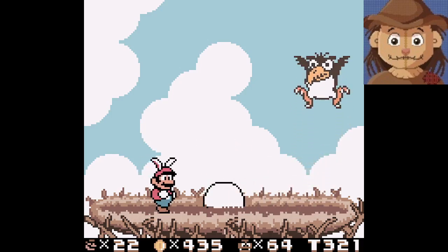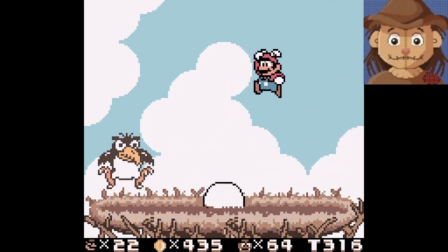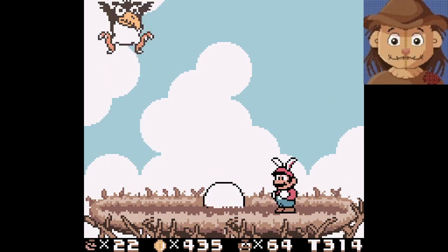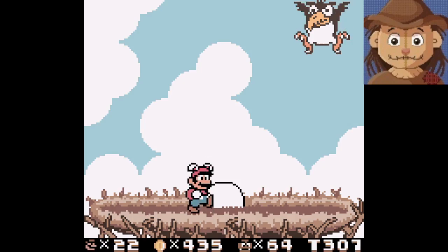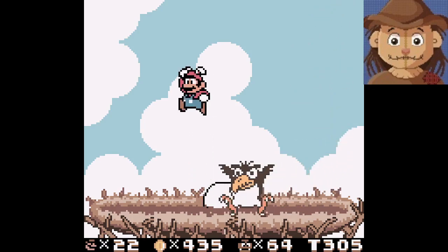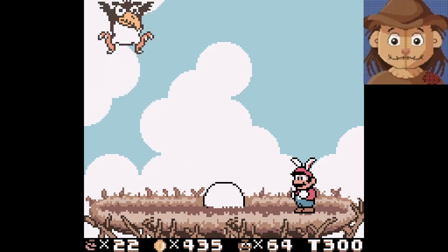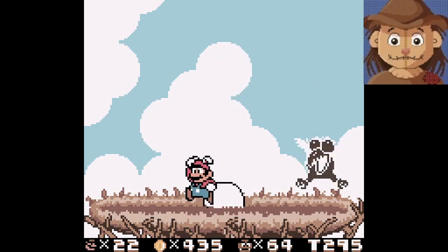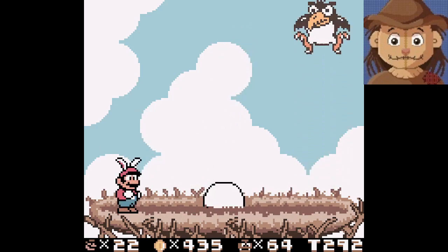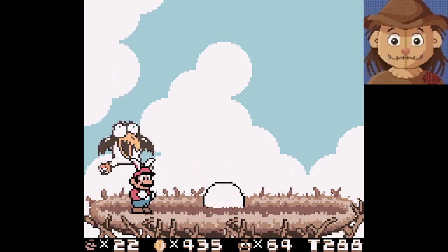We're right into the boss fight — let's go. This looks pretty simple. It's like fighting Boom Boom, right? I just need to be less dumb about this — I just need to stay on the sides. Because I can just do that. Yep, it was that easy. That's the tree zone complete.